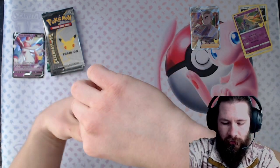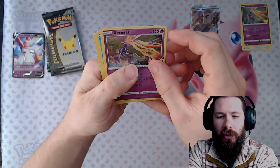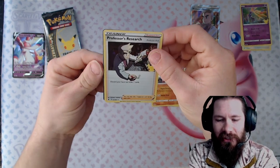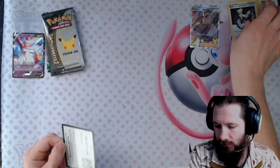Look at that beautiful Exernius — love Exernius! All right, the Kyogre, the Groudon, and a Professor's Research again but just the holo. And there's that code card.